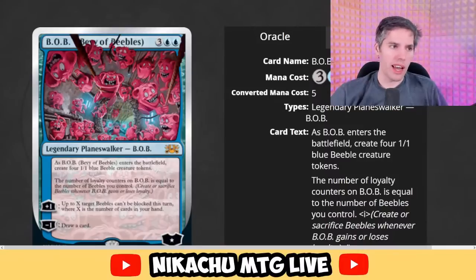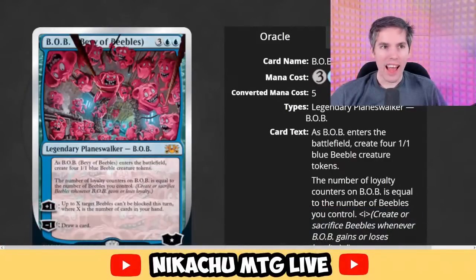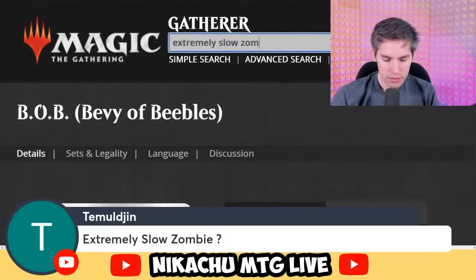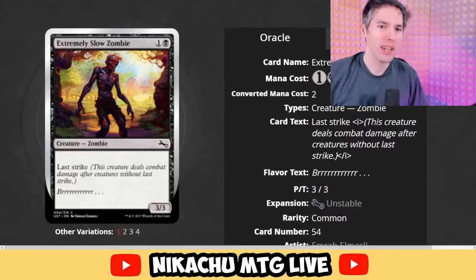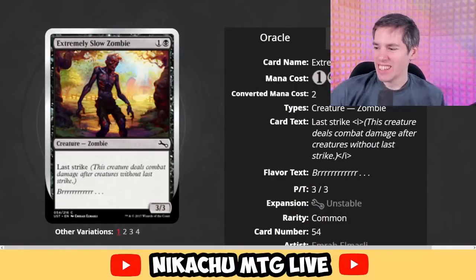Are we counting playtest cards or silver border cards? As the show says — Silver Border MTG cards that actually work. One day we could look at playtest cards. Extremely Slow Zombie — how slow? Last Strike. Black, one generic, 3-3. This creature deals combat damage after creatures without Last Strike. The advantage? It's a two-mana 3-3. It's only a matter of time before they make a card like this.